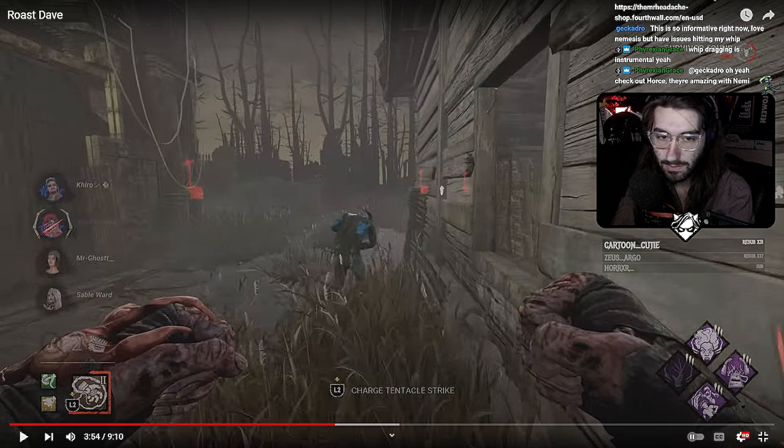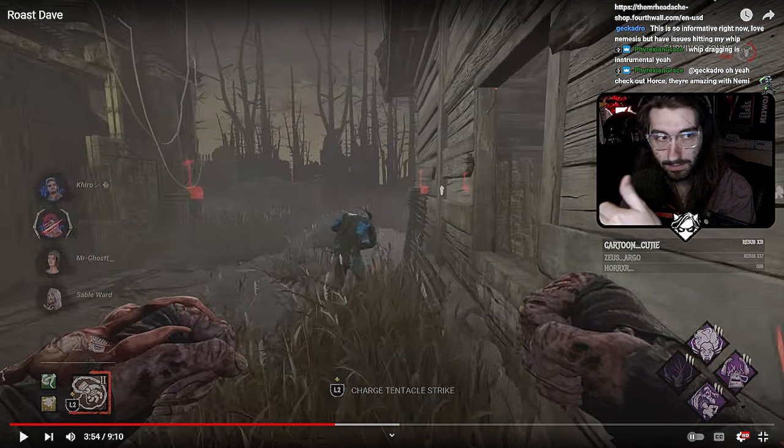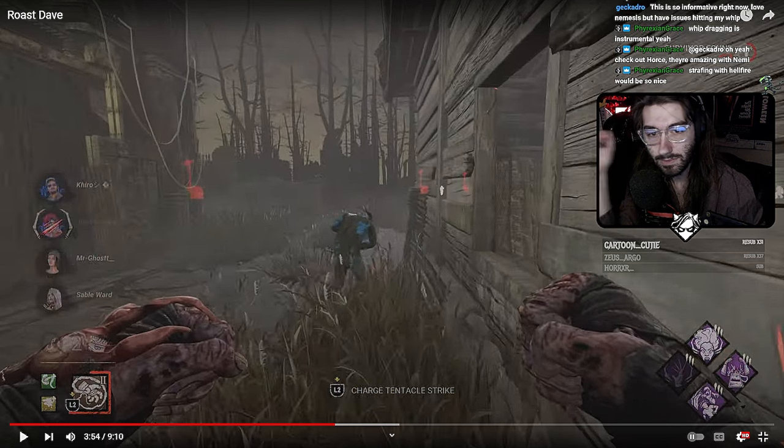Running tight along a wall is another situation where you shouldn't be missing. Not only should you strafe more just because it's better, but you need to think of it as: I need to cover as many options he might do in this allotted range that I have for the strafe. If they're along a wall, they only have one direction they can strafe — so if you cut it off, you just get the hit for free.